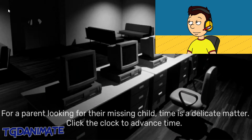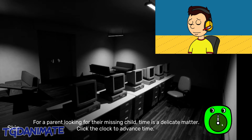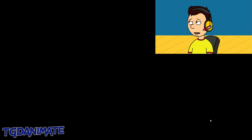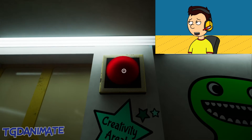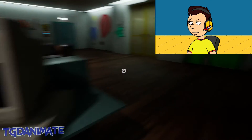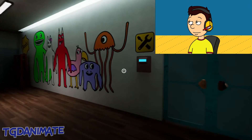So what do we got here? For a parent looking for their missing child, time is a delicate matter — click the clock to advance time. So what did that do? Do I just keep clicking on it? Oh shoot, what is that? Who is that guy over there? Or maybe it's just a thing on the wall. So it seems like we spawned in this pretty neat lobby. This really does kinda remind me of Poppy Playtime. I think I found something — it kinda looks like a card, maybe used as a key. Ban Ban's kindergarten — so this building is actually a school for kindergarteners. It's crazy that this is a horror game.